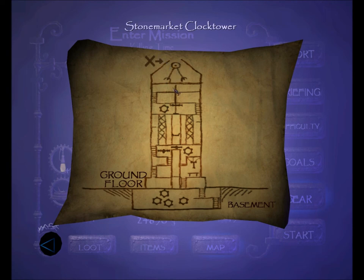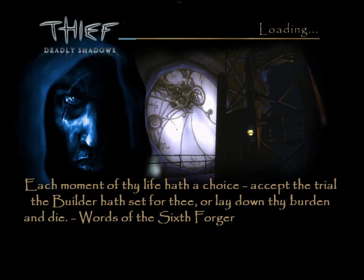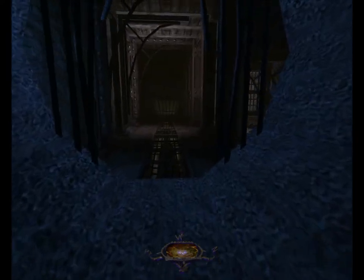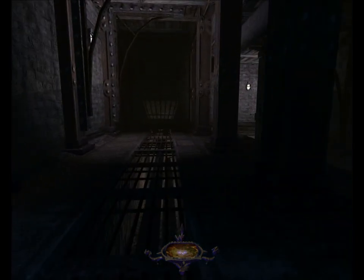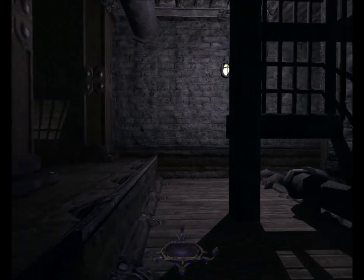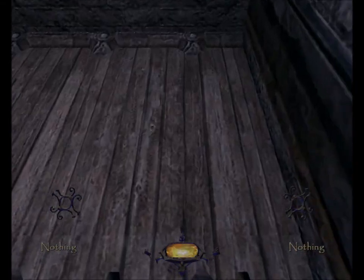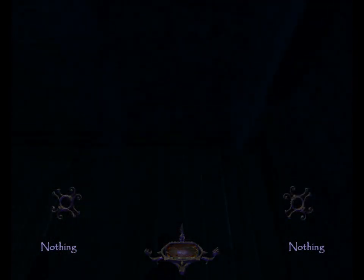We're going to start up at the top and work our way down. As you can see, the map is not very detailed, to say the least. But no problem — we just have to get to the basement. So here you can see we're inside that vent pipe. I think it's a neat little inversion on the usual mission design to start at the top and work our way down instead of vice versa. There's nothing in this first room, so go ahead and get to the ladder and take the first step down.